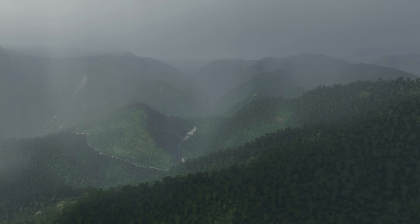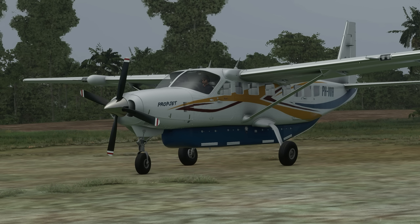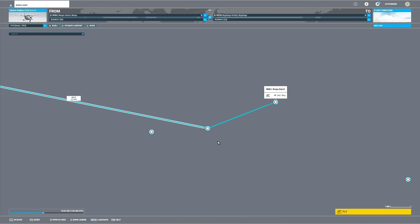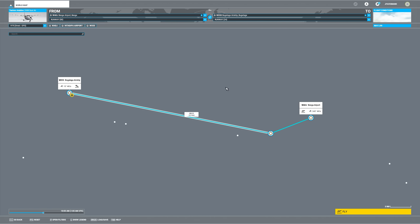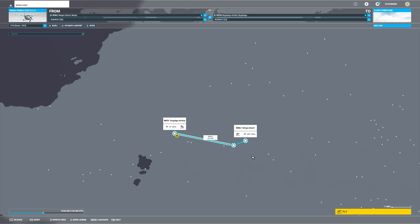Hello everybody and welcome back to Microsoft Flight Simulator. Today we're doing some bush flying in Indonesia, right on the border of Papua New Guinea. These are the three airstrips we're visiting: taking off out of Whiskey Alpha Delta Juliet, taking the valley down to Whiskey Alpha Bravo Juliet, then circling back to try to get into Whiskey X-Ray 5-3 if the weather permits. We're in the Suzy Air Colors — the Megapack is linked in the description below. Let's go flying.